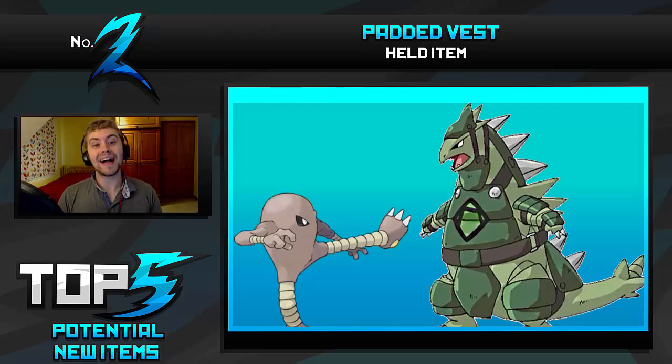At number 2 we have got the Padded Vest, which works almost identically to the Assault Vest but it boosts the user's Defence instead of Special Defence, which would be just absolutely insane. I know I've got a picture there of Tyranitar. Considering how great Tyranitar's Special Defence is, to actually then get a physical Defence boost as well would just be absolutely insane. It would obviously have the same restriction where you can't use any support moves, but it would give a nice balance and I think it could be really cool.